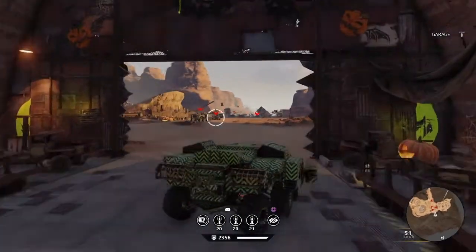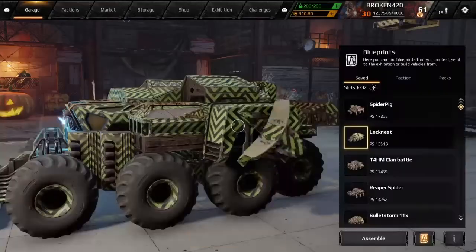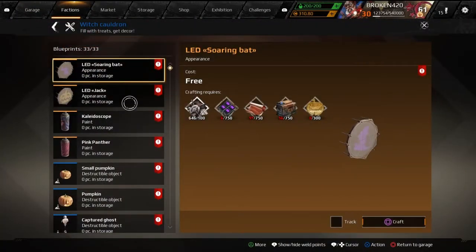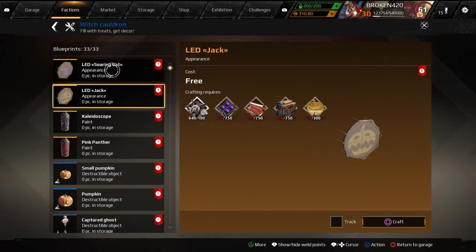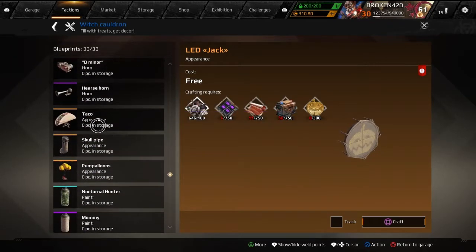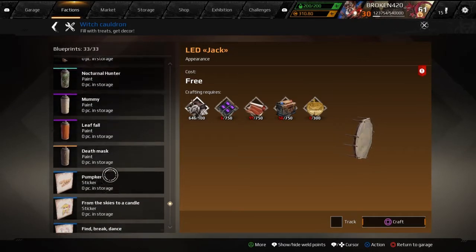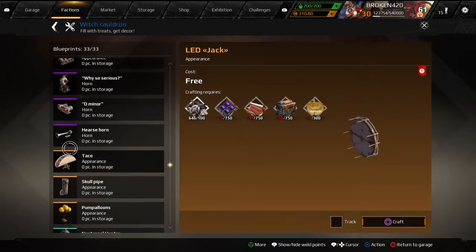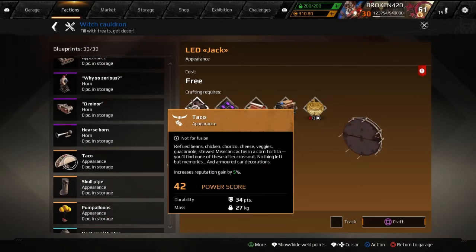They dropped the Halloween update today, which was pretty cool - I was excited about it. You've got these decor items, and I believe these are all just for your garage. I'm not sure if you can put these on your car; I haven't crafted any yet. There's a lot of stuff for your garage though - pumpkins, paint, stickers, the stuff they normally have. I don't know how a taco is related to Halloween, but it is what it is.